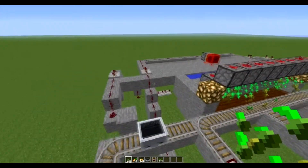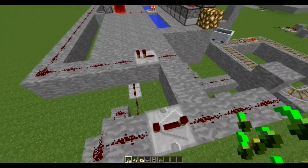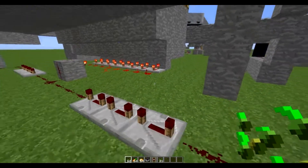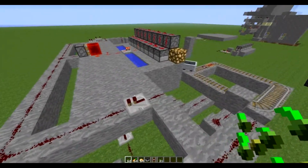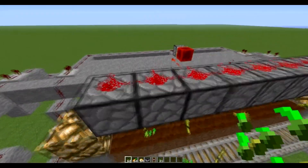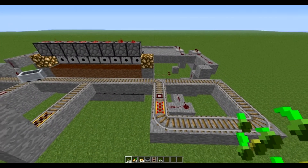Let's take a closer look at this redstone. We had to add some repeaters in so that they'd make it each way — so this is one extra tick — and there are, I believe, five repeaters at the full ticks, so it has enough time to dispense the bone meal twice and then retract the dirt. That's pretty much how it's done.